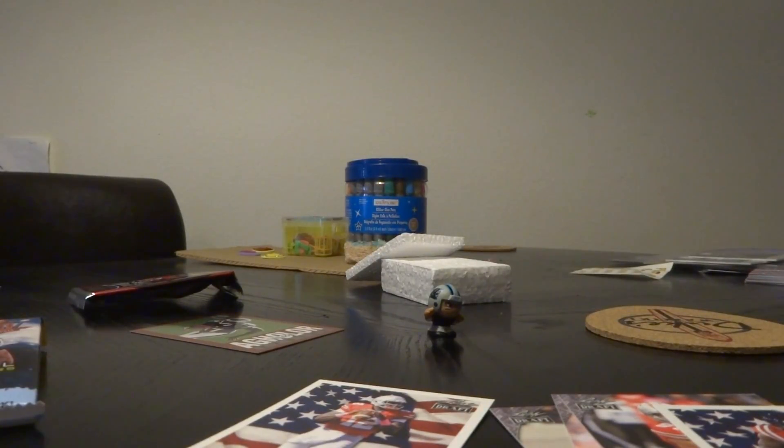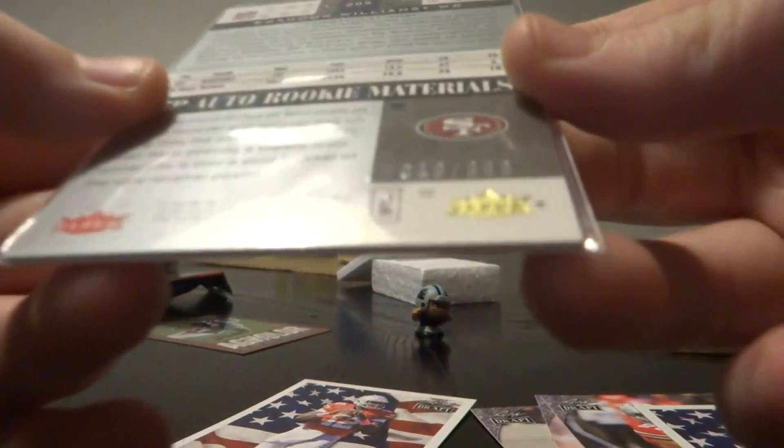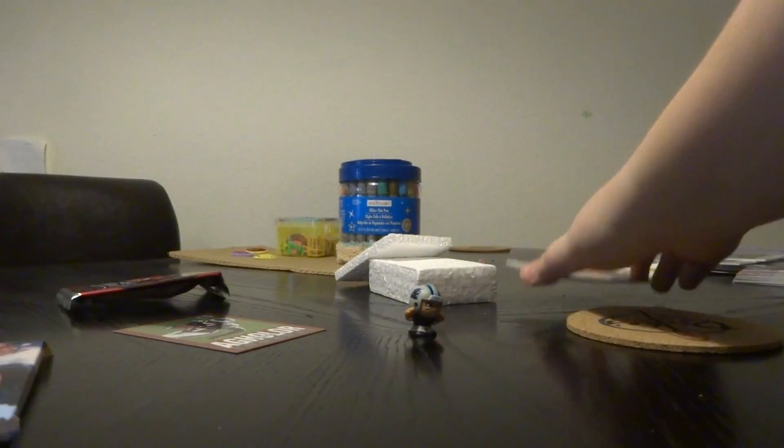Let's get into these packs. We got the Leaf — we'll do the Leaf first. Maybe we can pull a Zeke. We got a Jonathan Williams, a Cardale Jones All-American for the Bills — that's pretty cool. Joey Bosa, that's nice. It came with a hit — a Brandon Williams quad relic autograph. Do you know who Brandon Williams is? That's pretty awesome. One in eight, that's great, and it's out of $9.99. So sweet. We got a cool Joey Bosa and Cardale Jones. That definitely made the money back. These are only five bucks.